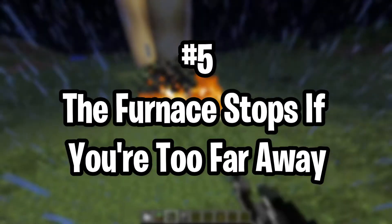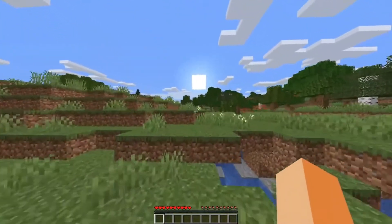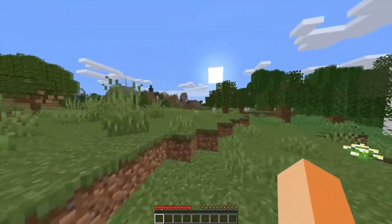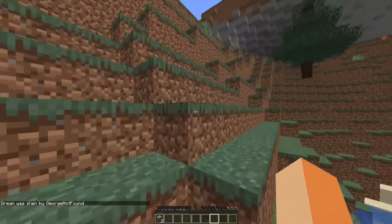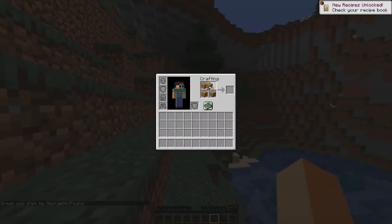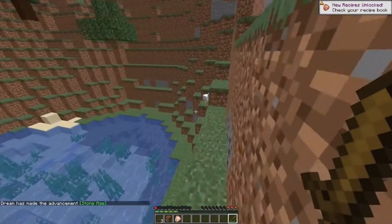Number 5: the furnace stops if you're too far away. When you've got your furnace filled with ore and fuel, you'll be tempted to leave it to do its thing. If you only leave its vicinity, the furnace will still burn merrily. But if you go far enough away that the device despawns — or travel to another dimension — then your cooking will halt. Once you're back in the same dimension, your furnace will start smelting away again. So it's not a huge problem, yet the furnace's ability to despawn is something you should remember before planning any nether trips.